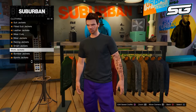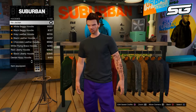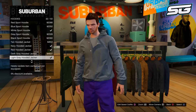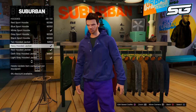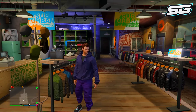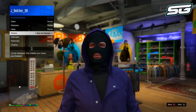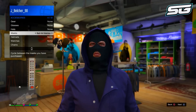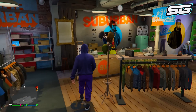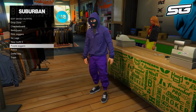Once you get to the clothes store, head over to the tops section and scroll down to the hoodies. Go to the ones where you actually have a hood that can go up or down with a mask. Choose whichever color you want — I'm going to choose the purple one to match my purple joggers. Once you've done that, open up your interaction menu, go to inventory, then style, then mask, and put on any balaclava. Once you put it on, the hood should now appear up, which is exactly what we want. Go to the outfit section and save this outfit, making sure you have a couple of empty slots available.